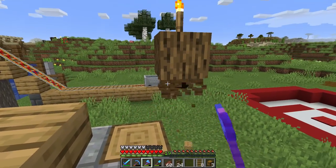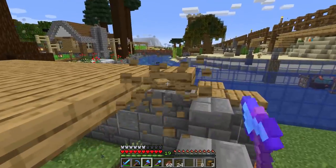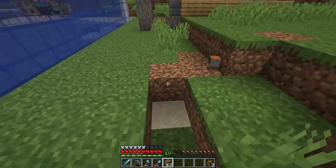A zero tick farm is a farm that tricks something into happening — in our case today, growing — using a zero tick pulse. These farms are pretty overpowered. In fact, they're so OP that they're being removed in Minecraft 1.16, so if you want to check them out you need to do it now.